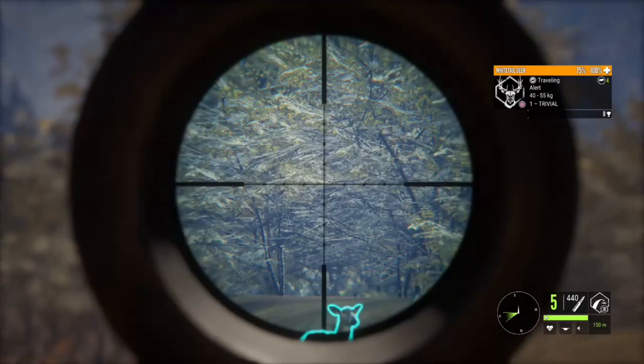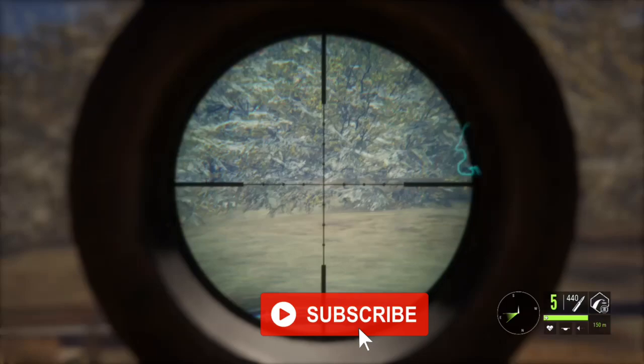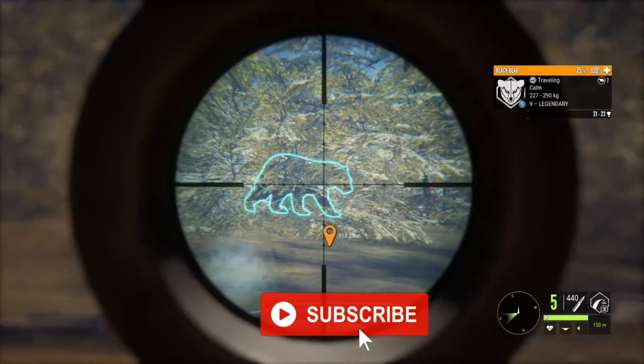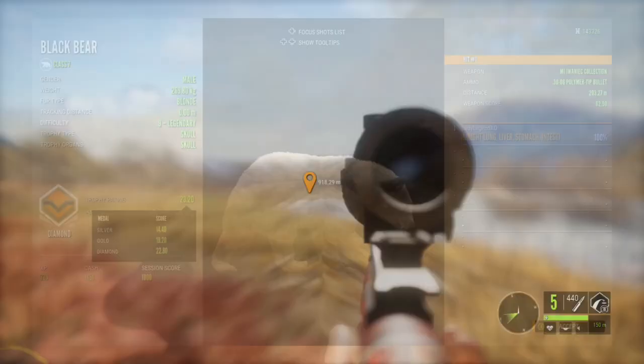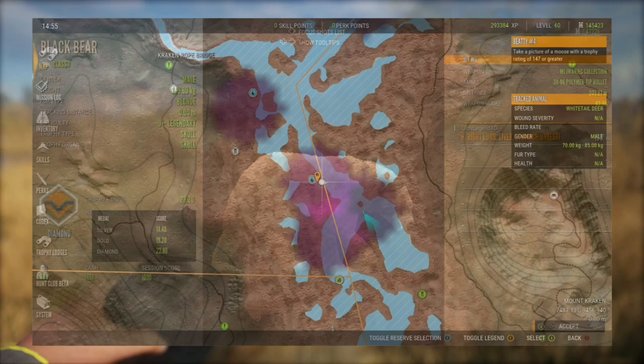I wonder if they want to come over here — oh my goodness, a legendary bear just walked up right behind the whitetail! Unfortunately technology hates me and the recording of shooting this amazing bear failed, but the good news is I did get a beautiful diamond black bear — trophy of 23.2, weighing 269.8 kilograms, and we managed a right lung, liver, stomach shot from 203.27 meters. You just never know what you're going to find when you're hunting for whitetail.